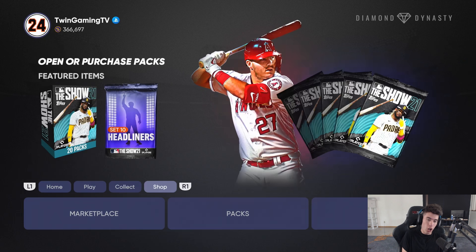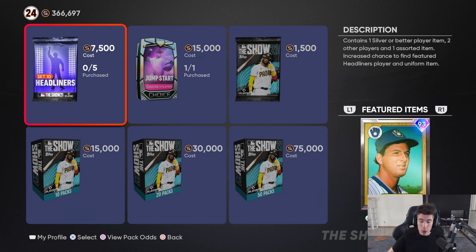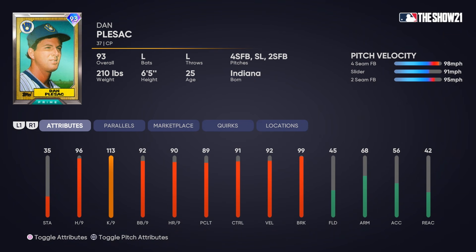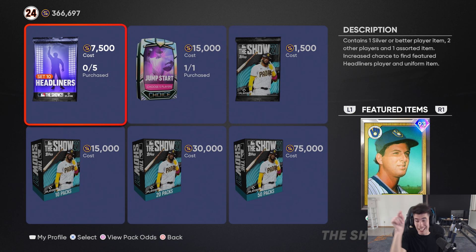We're gonna try to fly through this — I usually talk pretty fast in these videos just because I don't want to make it way too long. But we have a new headliner, 93 overall. Four-seam slider and a two-seam at 92 velocity, 99 break, 91 control, 96 hits per 9, 113 K per 9 — closing pitcher, lefty. If I can get this card he will probably go in my bullpen, but I probably won't open packs because I hate spending 7,500 stubs to pull all silvers, bronzes, and commons. But that is a good-looking card.